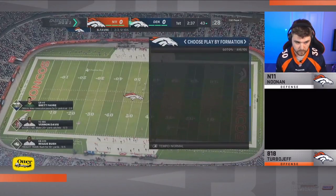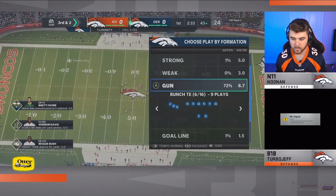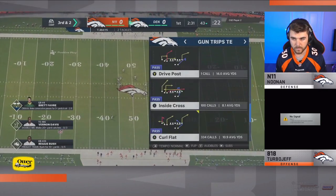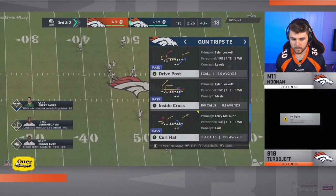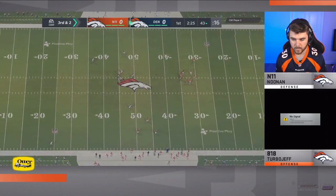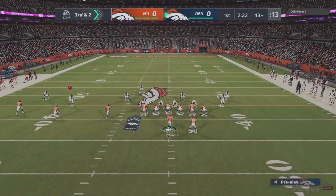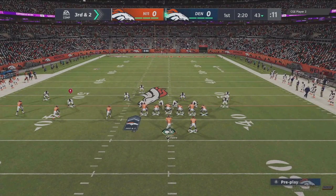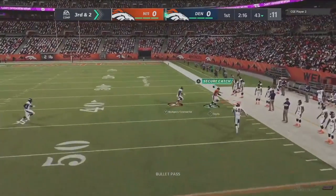Tyler Lockett with the catch on that Seahawks wide receiving core. Russell Wilson's great, but it's got to be nice throwing it to DK Metcalf and Tyler Lockett every day. DK Metcalf is just a freak — he's like the next Randy Moss slash Julio Jones combined. Some weapons that Russ has, that's why he's on an MVP season.